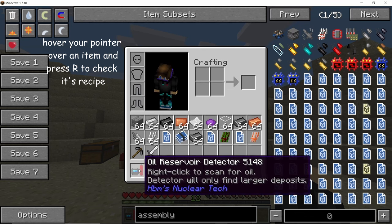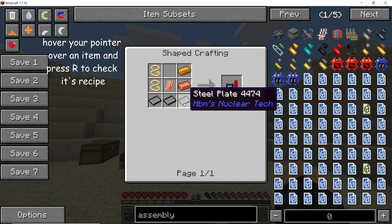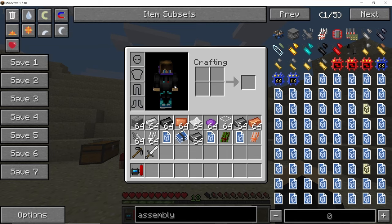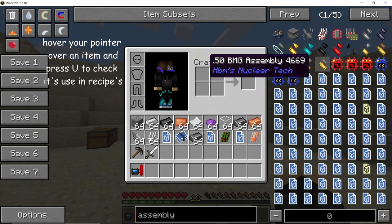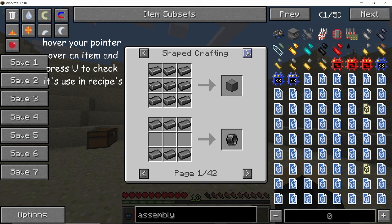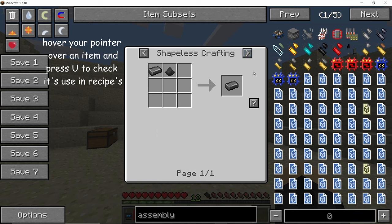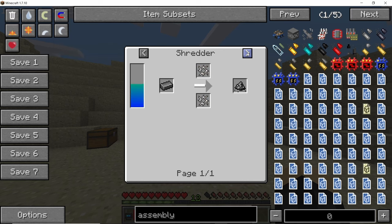If you have an item in your inventory, hover your mouse over it and press R to bring up its recipe. You can also check the uses for any block — hover over it and press U to bring up all the recipes that actually use that block. Not Enough Items is a very handy mod and it will make your life much easier, so please do install it.